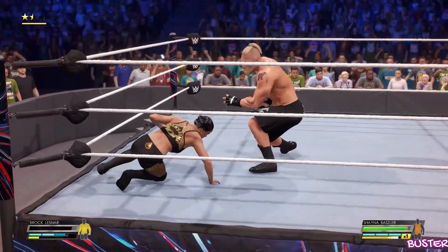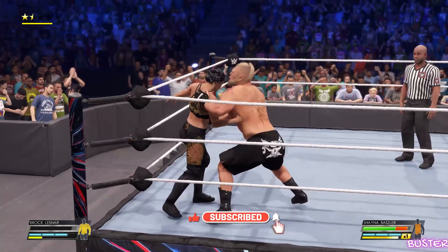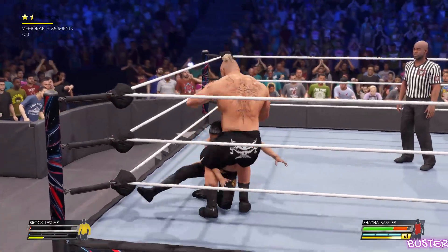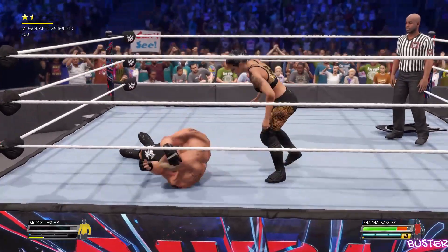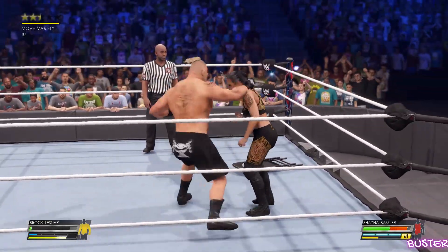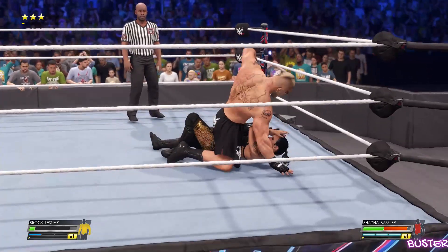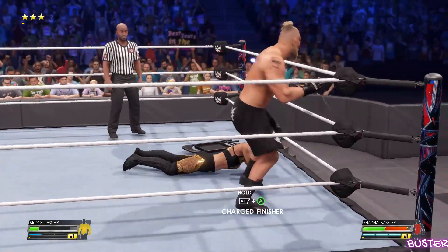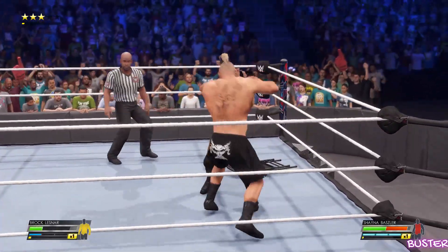He needs to find an escape. Bruising attack to the stomach. Short punch. Baszler had it scouted. Palm strikes. What a counter — tag with a punch, big uppercut, and another big uppercut.